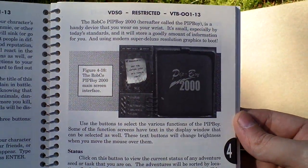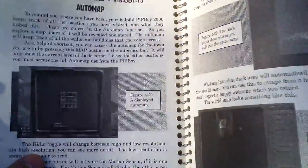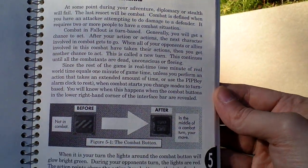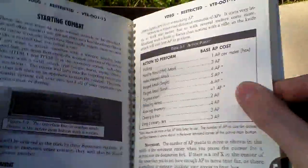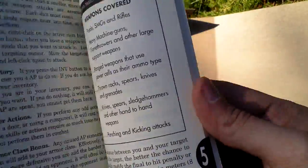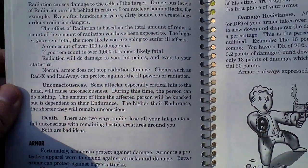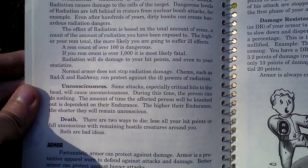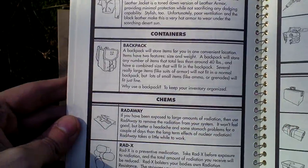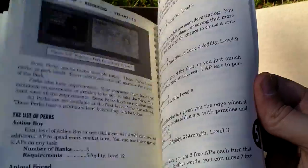Something about the Pip-Boy that you have in this game, and other useful stuff about combat. Here is combat — action points and costs, weapons, armor, how to end the combat, and even some negative status effects like radiation. Here you can see some equipment that you will find in this game — the best is the power armor of Brotherhood of Steel.